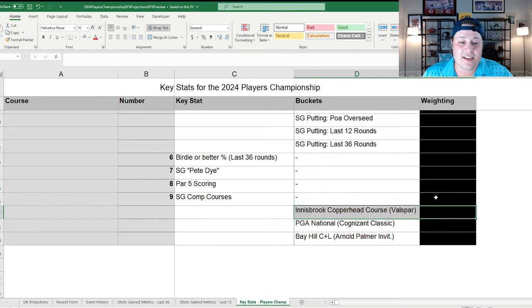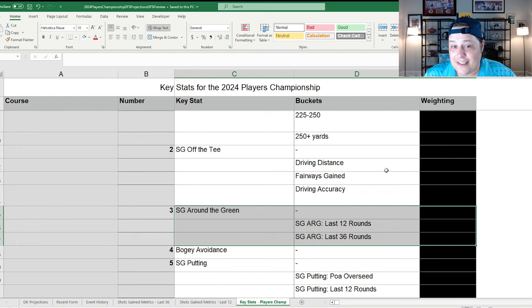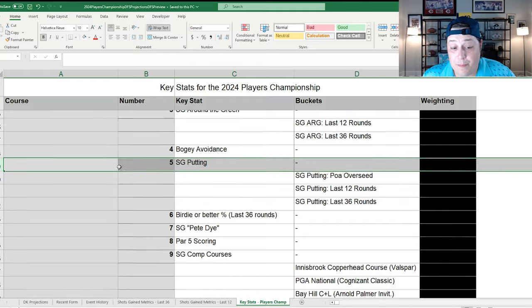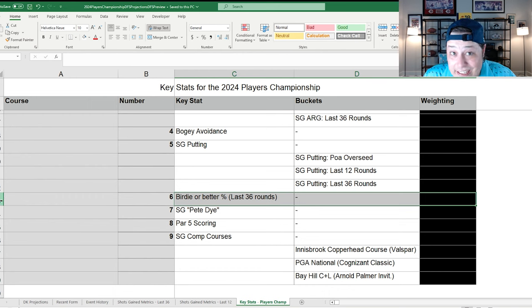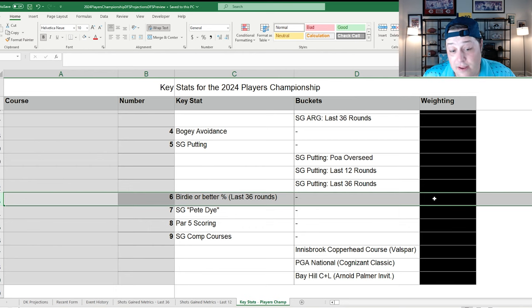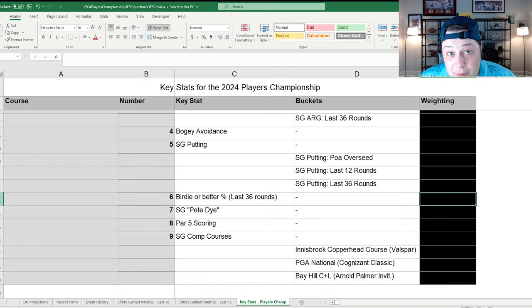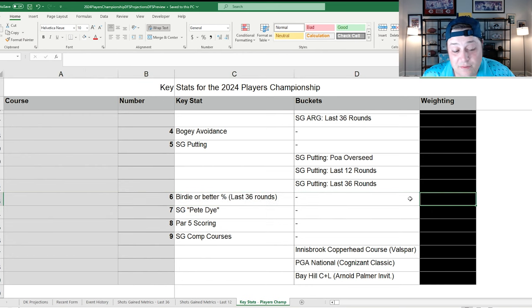To summarize the key stats: it's all about ball striking and tee-to-green play. Putting is de-emphasized — typically much higher in my modeling but it's number five here. Birdie-or-better percentage matters because you'll see guys make 20-25 birdies in a week but still shoot only 10-15 under par, especially in DFS GPPs where you need guys making a lot of birdies.